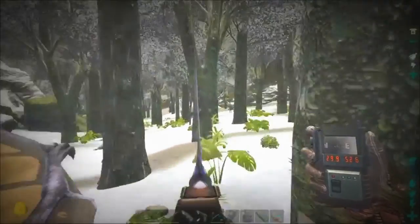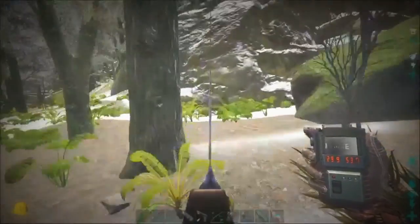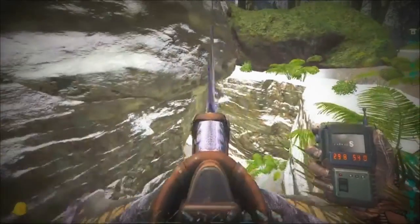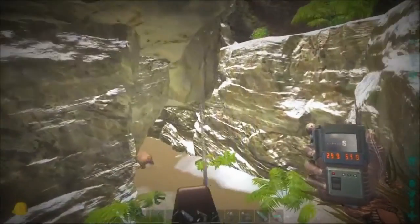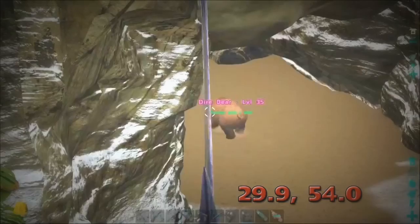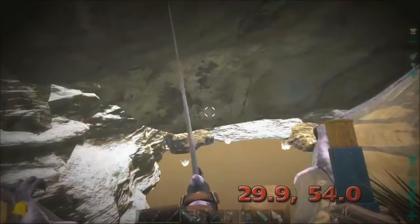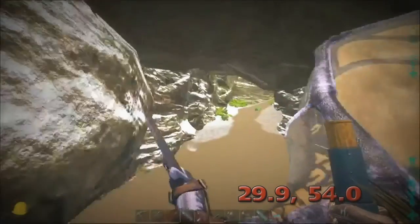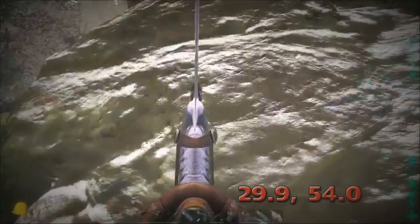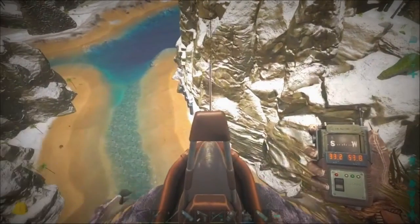I could have sworn — oh, there it is over there. I knew it was one of these rocks. So, right around 29.9, 54. We have some bear activity spotted — level 35. This is another pretty small cave, metal, crystal, and a bear. There's the entrance to the underworld, one of the waterfalls.